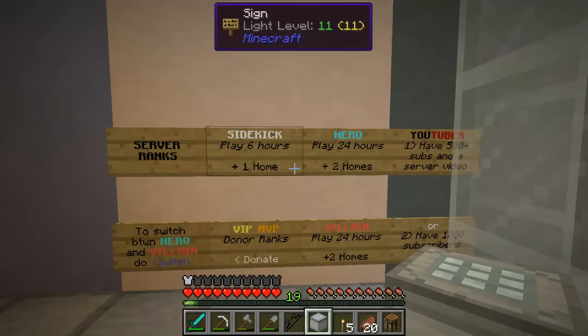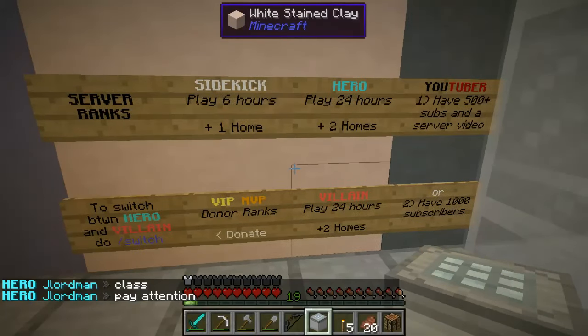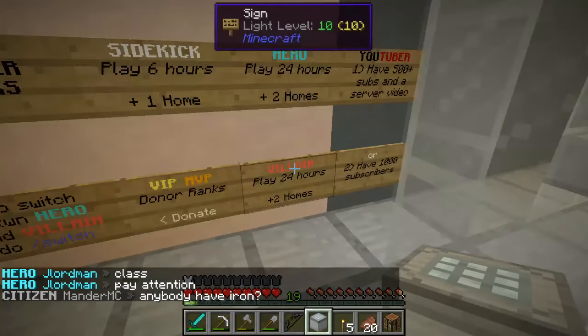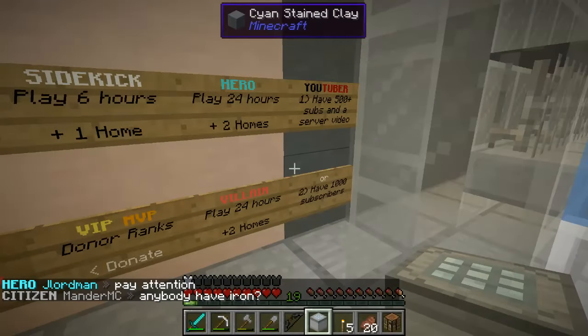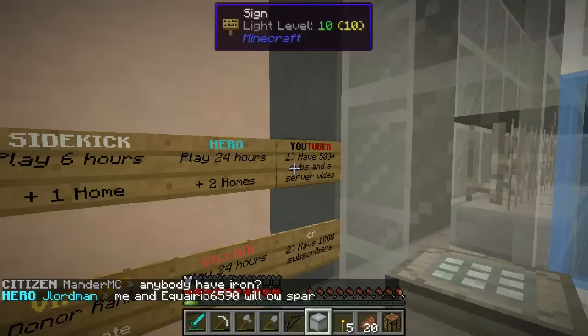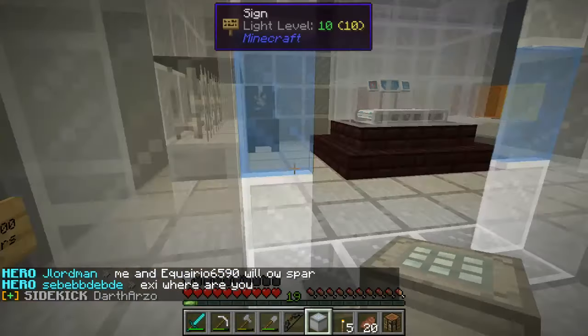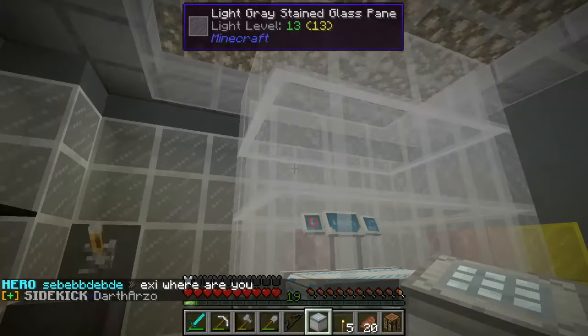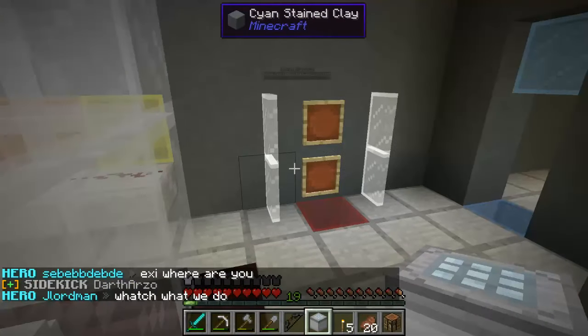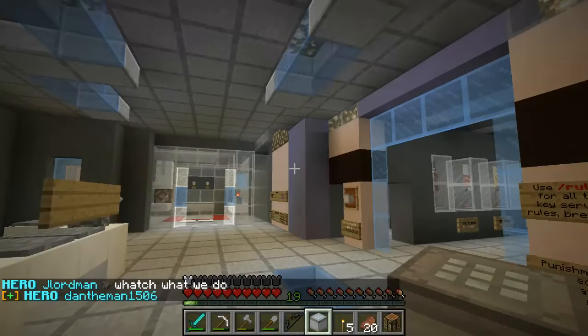Here's how this works — server rank. Sidekick is when you play 6 hours. Hero is when you play 24 hours. And then there's also villain. MVP or VIP is donate. And then a YouTuber rank is when you have 500 plus subscribers and a server video, or about 1,000 subscribers. Also, this thing in here is a cosmic treadmill where, if you're The Flash, you can go on that and level up.